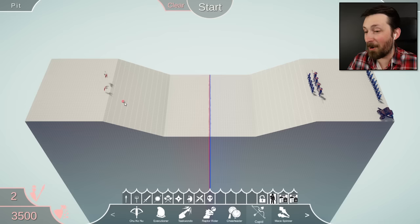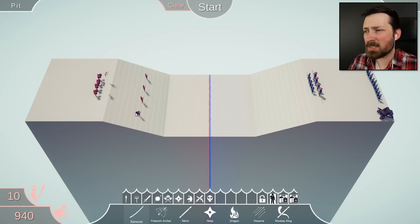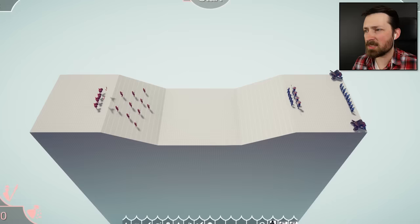We can even back up cupid with cheerleaders. I'm curious what happens when we have semi-automatic cupid. Except they have a lot of ranged units, so we might need our own samurai. Something like this — you guys can deflect your way down there and keep cupid nice and safe. I think this looks good. I think we've got the winning strategy. Who's ready to love?